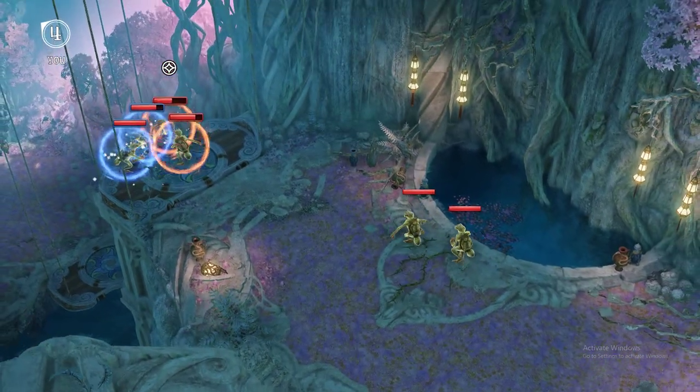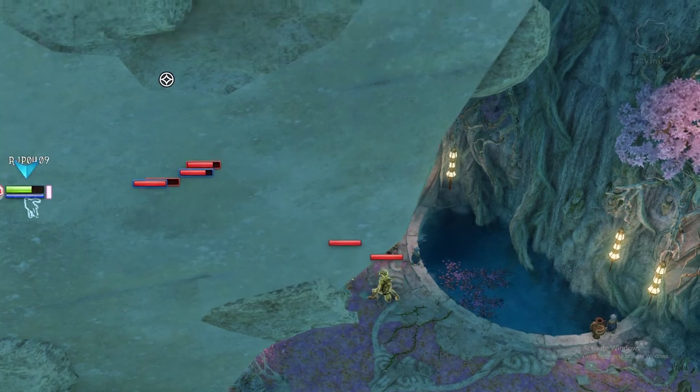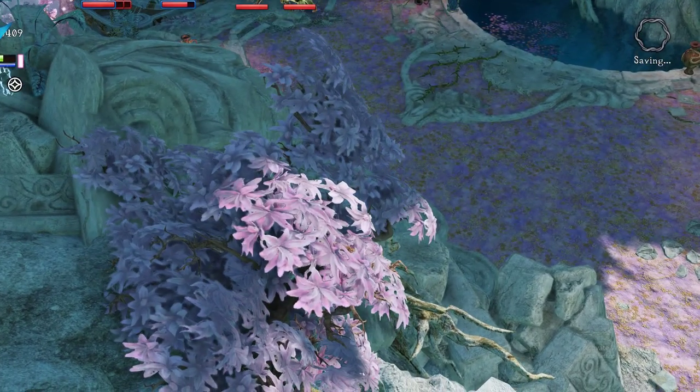And you can just keep pressing jump to scale up that. Get over the top of it, and that will trigger the checkpoint down here.